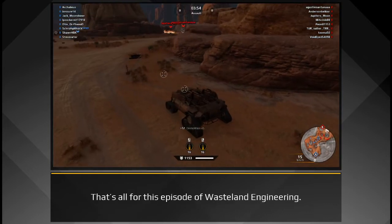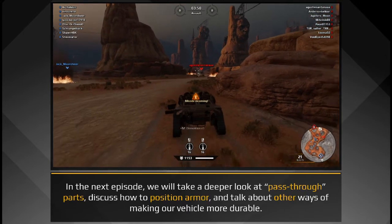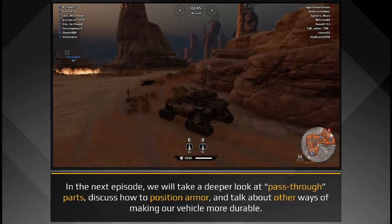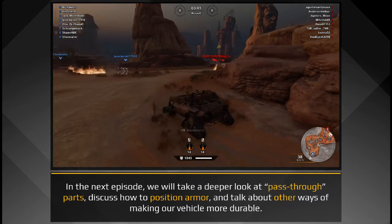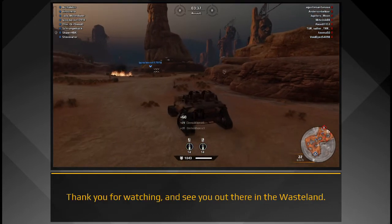That's all for this episode of Wasteland Engineering. In the next episode, we will take a deeper look at pass-through parts, discuss how to position armor, and talk about other ways of making our vehicle more durable. Thank you for watching, and see you out there in the wasteland!